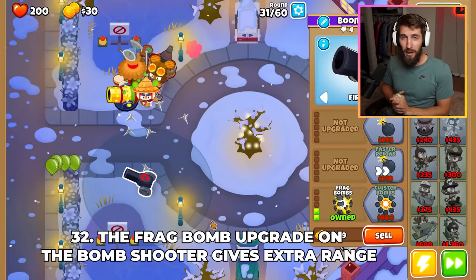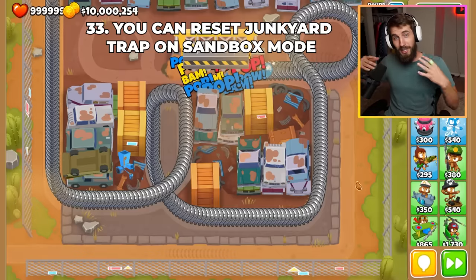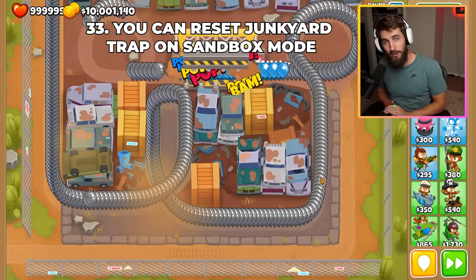The Frag Bomb upgrade on the Bomb Shooter gives it plus 2 range and lets it pop every type of Bloon. You can reset the Scrapyard Trap in Sandbox mode by refreshing all cooldowns, which is really good if you're practicing for the Geraldo 1TC.